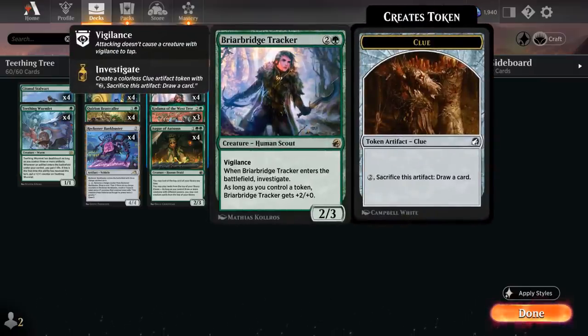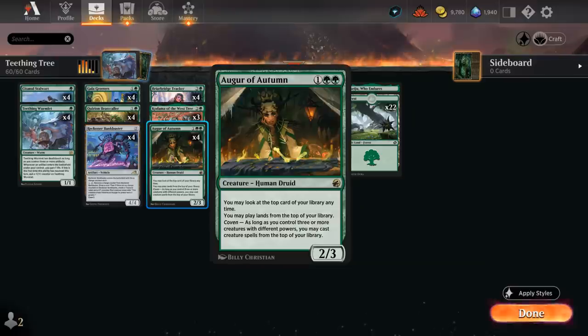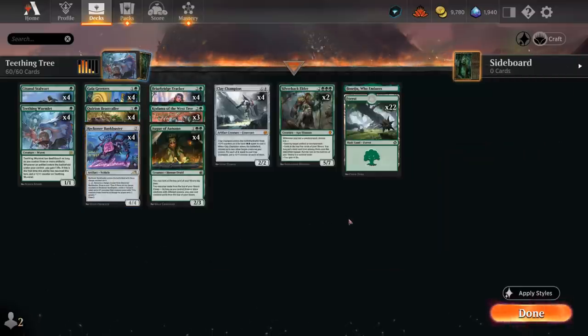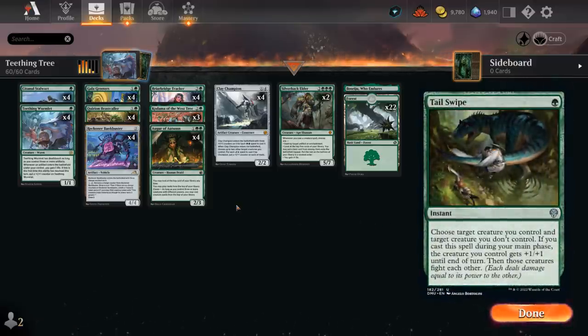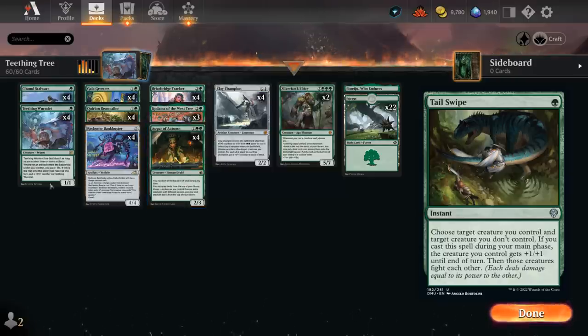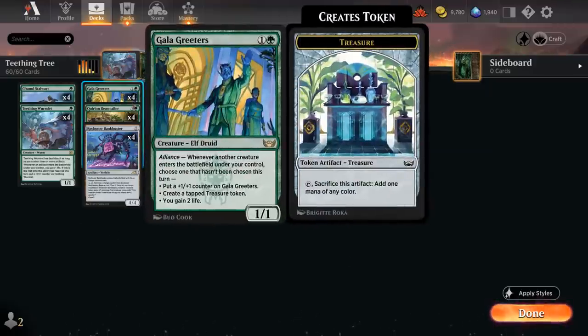We also have the full set of Augur of Autumn — our late-game plan. Once the board stalls, Augur lets us play lands off the top of our deck, and if we have Coven enabled — meaning three different powers among our creatures — we can also play creatures off the top. Outside of Reckoner Bankbuster, all non-land cards are creatures, which is also why I'm not playing removal like Tail Swipe: to keep the creature count for Augur as high as possible and maximize artifact synergies.